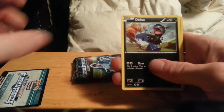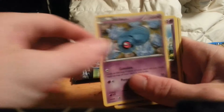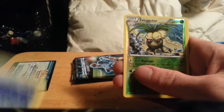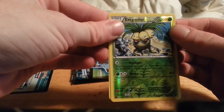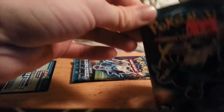We start off with Dino, Sneasel, Beldum, Nidoran, Cacnea, Team Plasma Badge, Dragonair, Marwile. Got an Exeggcute reverse, which is a rare reverse, and my actual rare is a Nidoking. Two rares in a pack, not bad.